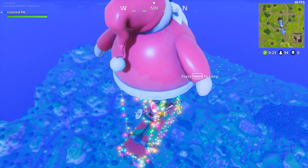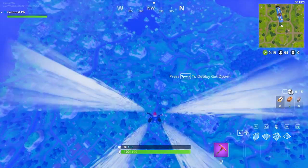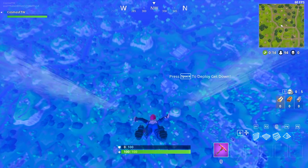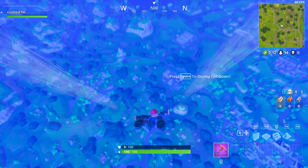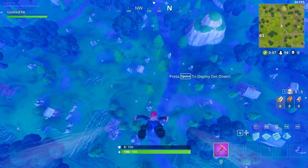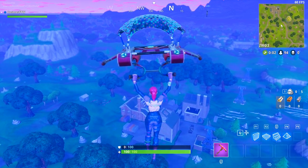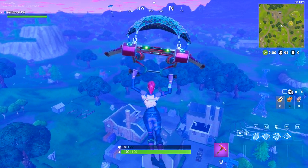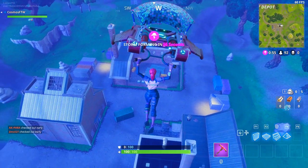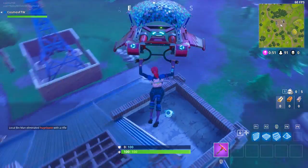Welcome back to another video. In today's video, I'm going to be showcasing you guys 5 things smart players do inside of Fortnite Battle Royale. These are 5 things that smart players do to make sure that they win games, win more gunfights, and basically showing what good and smart players do that maybe you don't. If you don't do these things, I recommend you try them out — I'm positive it's going to help you win more games.